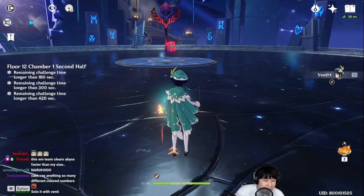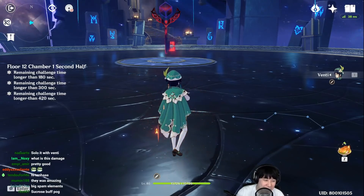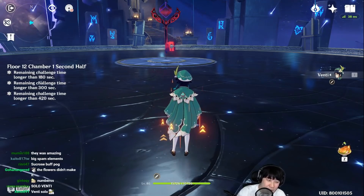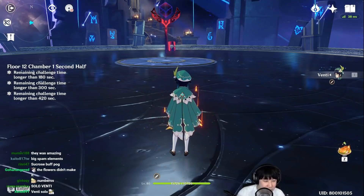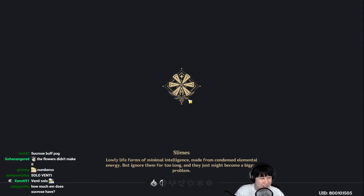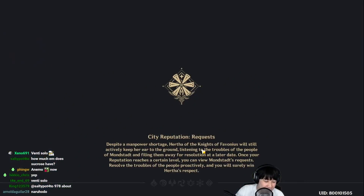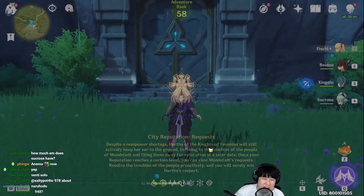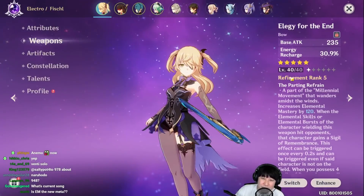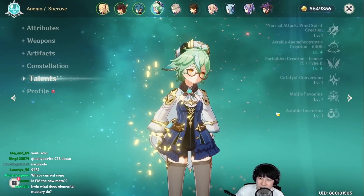That was fast considering how non-melt, non-vaporize reactions were. That is the only reason why we think it's fast. This is how I feel as a whale — but especially when you spend less money and have nice comps, you'd be feeling this a lot more. How much EM did Sucrose have in that Spiral Abyss run? Easy to figure out: 978 plus 200 from Elegy is about 1178 EM.